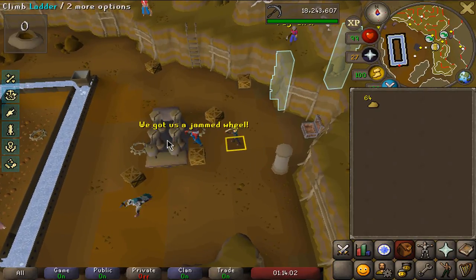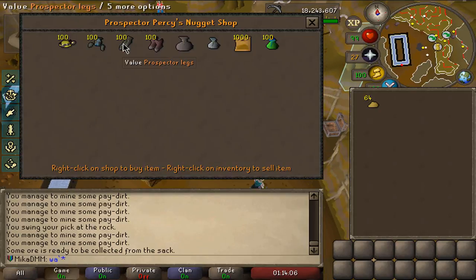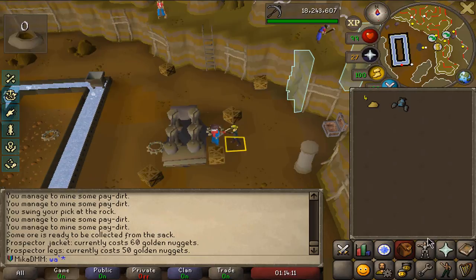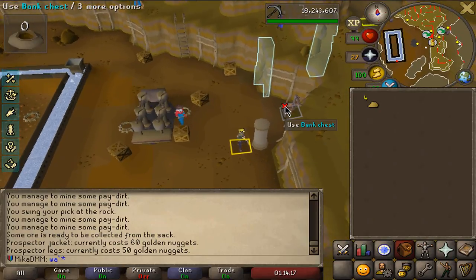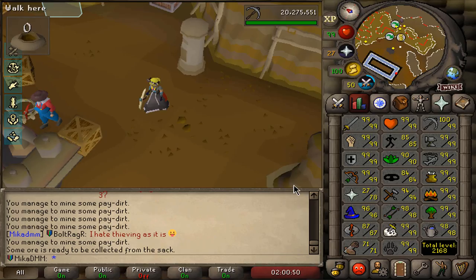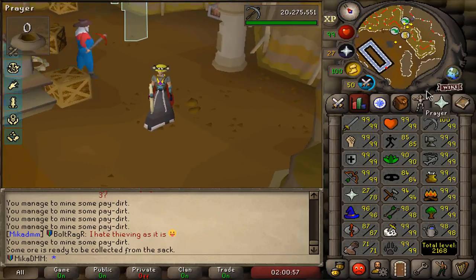We went from 13 mil to 18 mil already, all in Motherload Mine. Can I purchase myself another piece of Prospector? This one is 60, this one is 50 - let's buy the most expensive one. Just one more piece to go for literally the hardest task in leagues. I think we'll finish this in a couple of hours, so that's not too bad. If you plan to do the Prospector task on your leagues account, be prepared to be stuck in this place for a very long time.